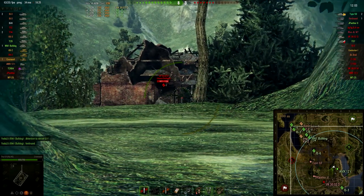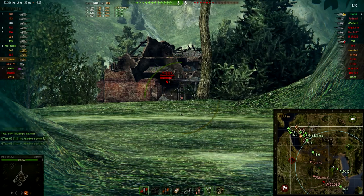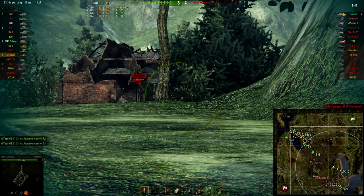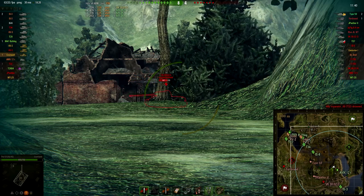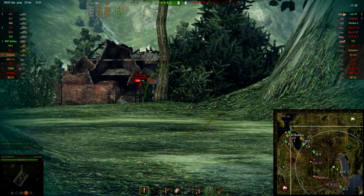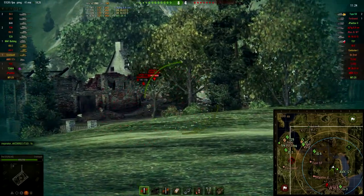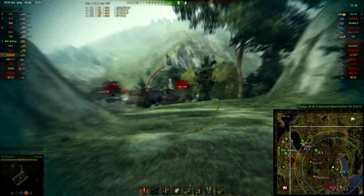The middle of the map is locked down for me now because the Type 59 is there. I don't want to trade health with him — my alpha damage is maybe 100 lower than his, and I can't bounce his shots while he'll bounce mine. I can't penetrate him frontally. Spotting a Jagdtiger or a Tiger from this side is just a dream scenario for this tank.